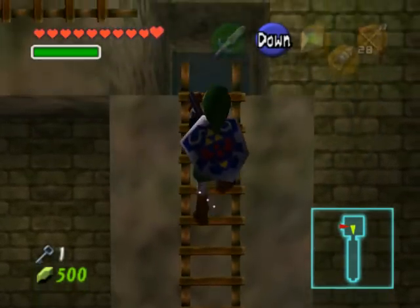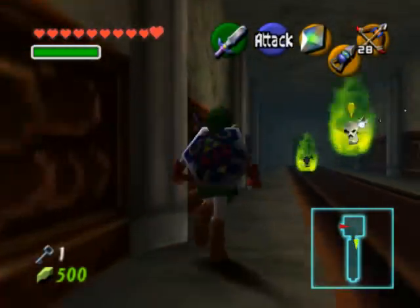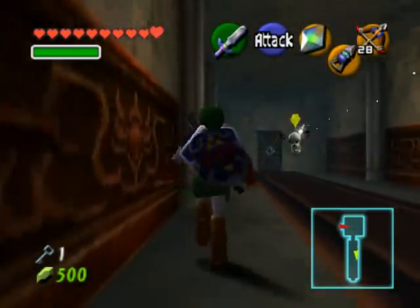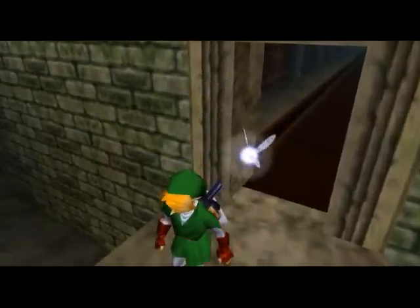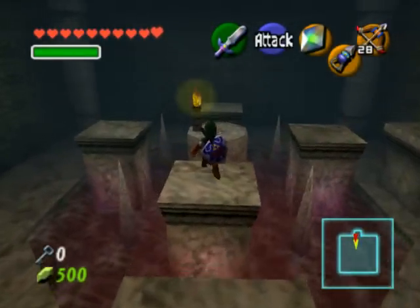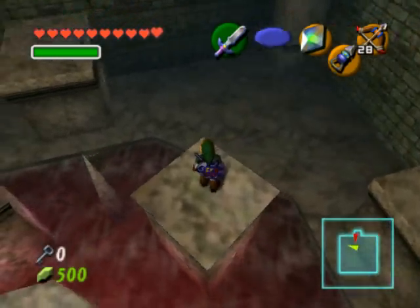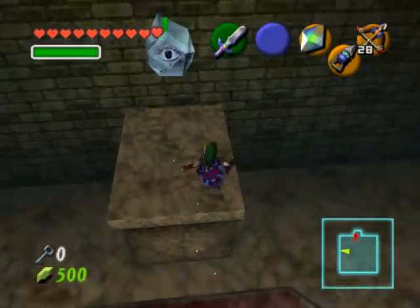Climb up the next ladder and go through the next hallway, which is straight. There are new enemies in here called green bubbles. These work just like the blue bubbles except their flames turn on and off, so you can wait for their flames to stop and then attack them. They also don't come after you — they just patrol in one specific area.